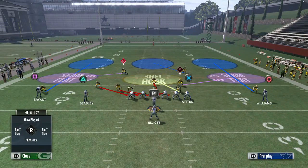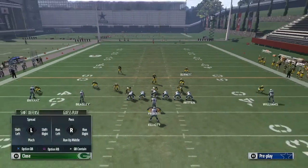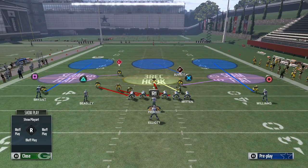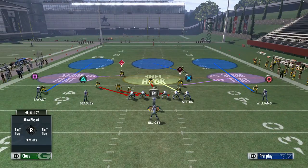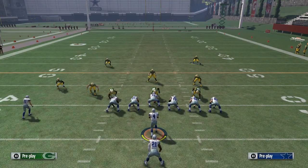The play art is just a fire zone blitz with the heat coming off the left side. For setup, you pass commit and play QB against the play action. You're going to use the strong safety, and your main responsibility is to cover any crossing routes going deep over the middle. Crossing routes underneath are ones you may get beat on, but this defense should give you about a 60% success rate.